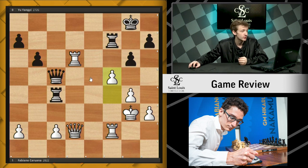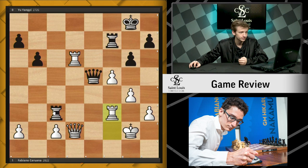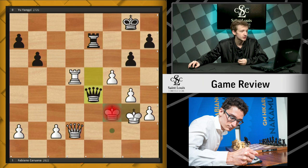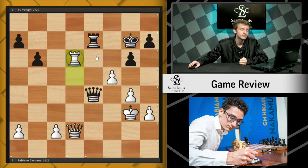After f5, we see queen e5 check, king g2, rook c3, rook f3 — trading off one set of rooks. Rook e7 is Black's choice. Fabi continues with rook d5, queen e4 check, king g3, king g7 is Black's decision. Now rook d6 makes a threat. Like I said, Fabi is using this extra pawn as an attacker — things like f6 are always going to be threatened now.